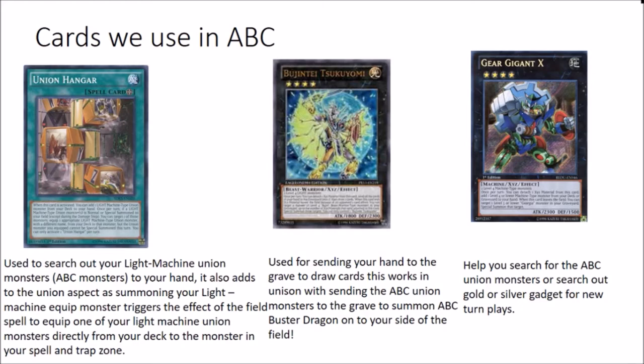And of course we've got Gear Gigant X. Gigant is just there to search for any of our machine monsters that we need. We can search Gold Gadget, we can search Silver Gadget, any of our playmakers - Gear Gigant X just helps with that.